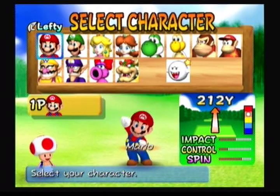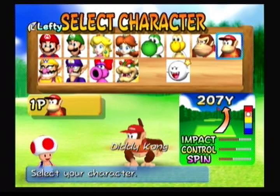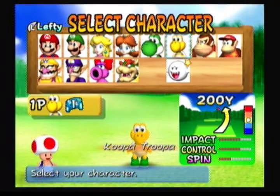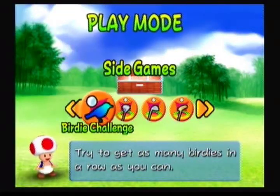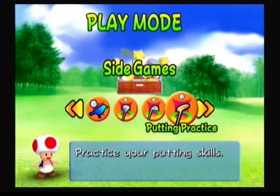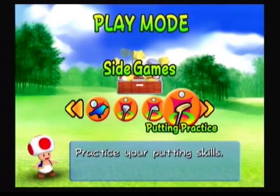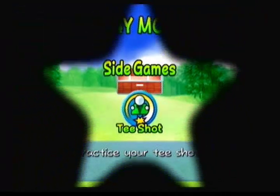We're actually going to start off by doing the side games mode of this game. For the side games and all those little challenges, we are going to use Koopa Troopa because he has the best accuracy — he'll give you the best bet for side games. In the side games we have Birdie Challenge, which I'll be doing in a separate video, shot practice, approach practice, and putting practice. I'm going to do all three of those right now. God knows I need some putting practice help, but I'll get to test my abilities.